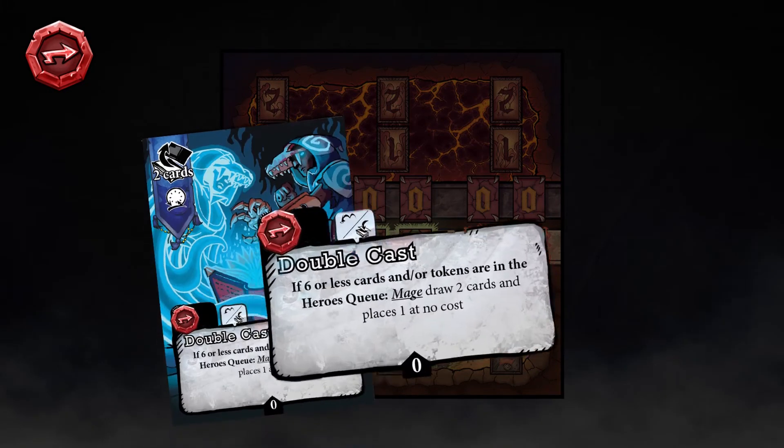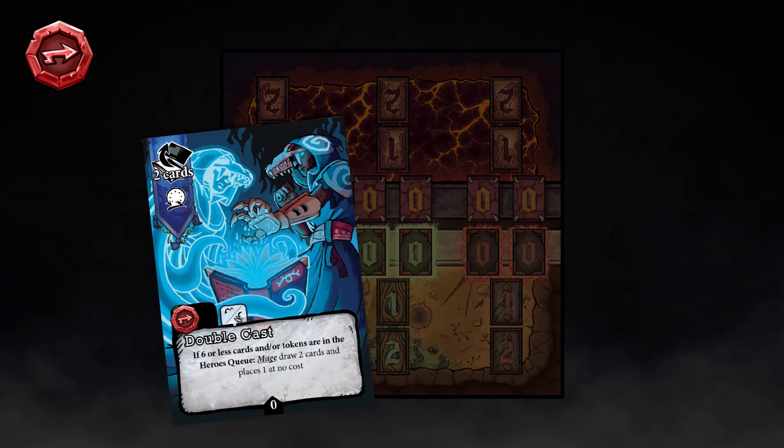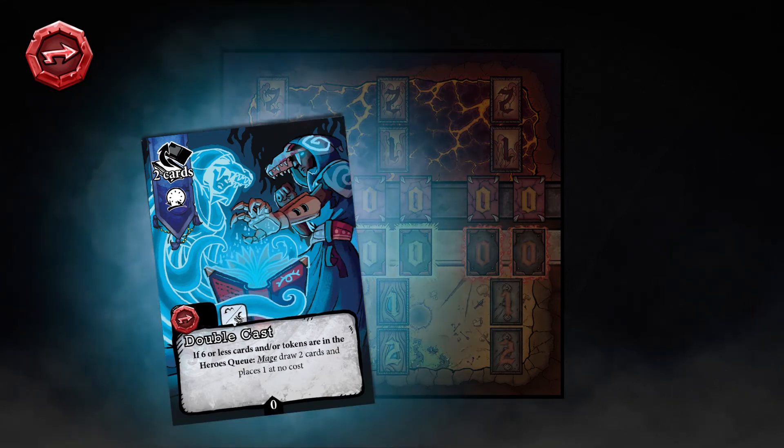Counter cards activate when conditions are met, then discard that bad boy. Every card type is played during placement phase except for counter cards. Counter cards can be played in any phase as long as the condition is met and don't count as a turn taken.